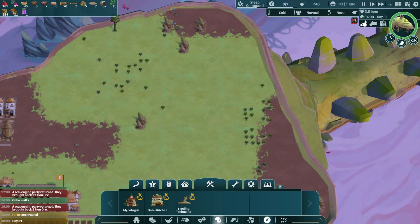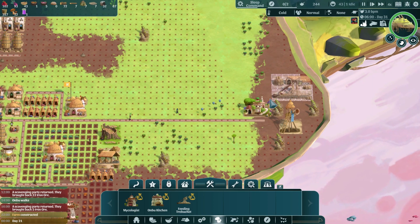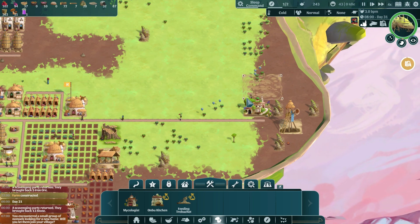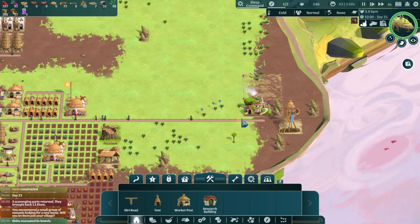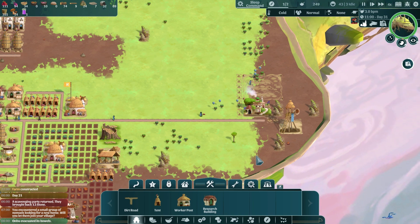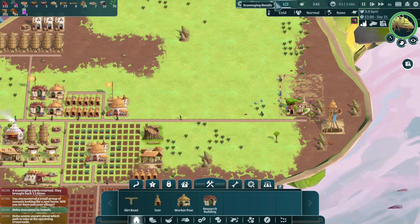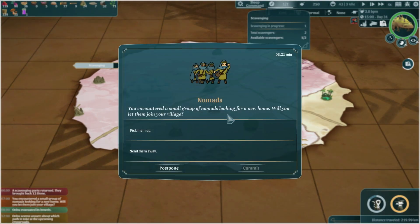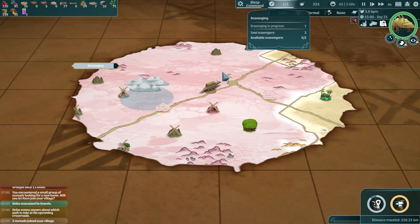We got the feeding tribute, so let's set this up because feeding Ambu is a necessity. Let's put it here and build a nice little road right up this way. I have someone free — let's scavenge some more. Let's pick up the nomads. I don't have jobs for all of you yet but we will get you some jobs.